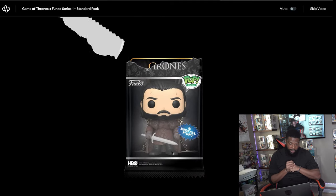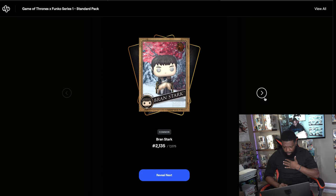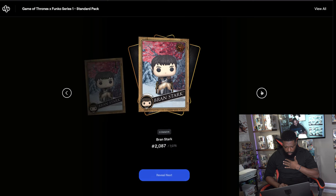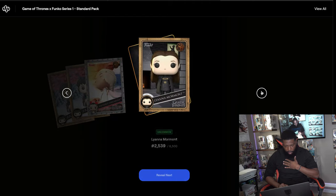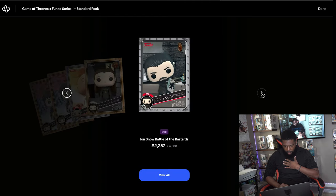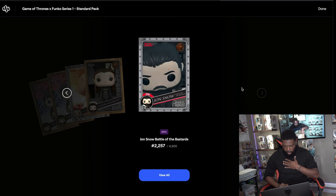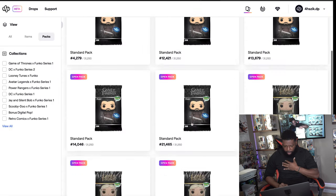First pack is number 2523. Starting for the one-of-one, bless me with that. Reveal — common, common, two of the same commons in a row, a rare, an uncommon, and an epic, which is nice. I need all the epics — that Jon Snow epic is looking different.